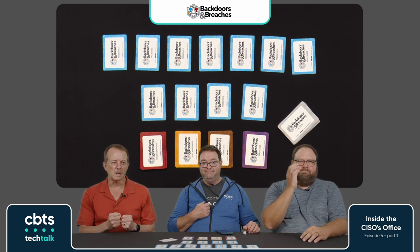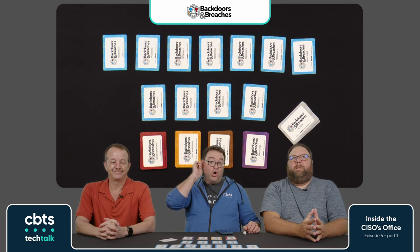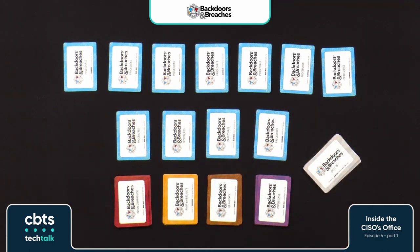We're going to draw a random card from each of these four stacks. The players are not going to see those cards — only I will. Their goal is to figure out how the attacker did what they did, detecting each of the four facets using their security procedures, which are documented on the blue cards. Their goal is to detect all four in 10 turns or less. If they can't do that, they lose. If they do detect all four, they win.